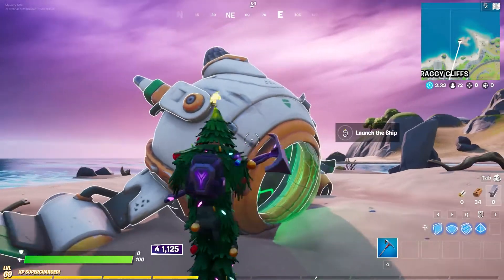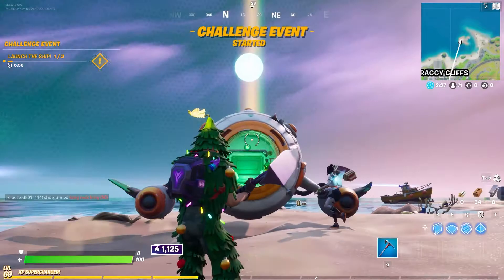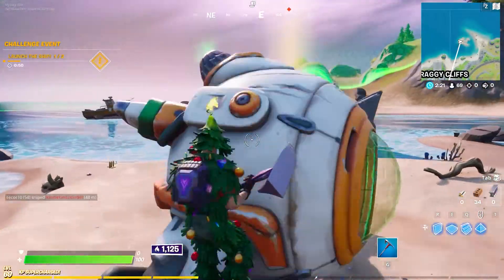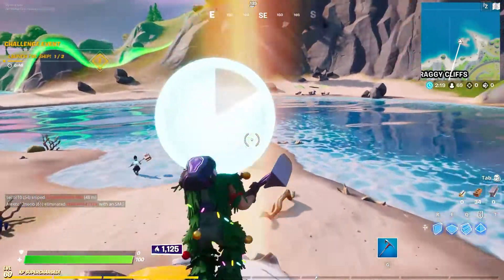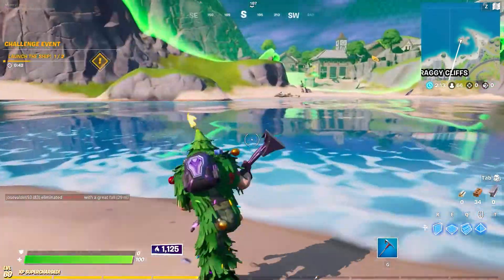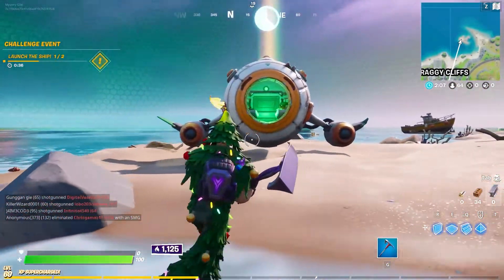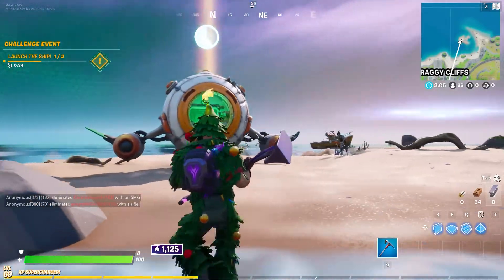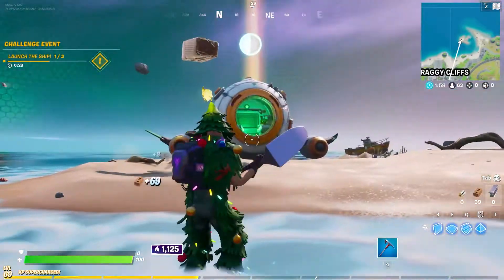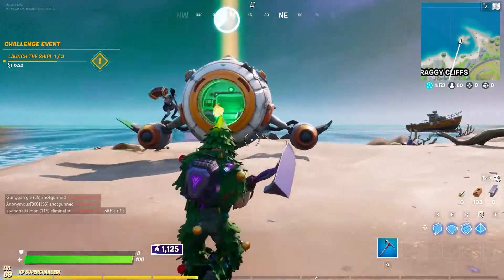Once you have placed that last part of the ship, you will need to launch it. As soon as you launch it, there is going to be a timer that turns on. It takes about a minute or so — it's pretty loud. Once the timer is done the ship is ready to launch; we're already about 30 seconds in.